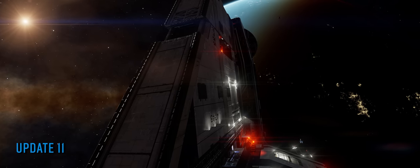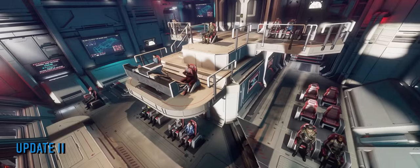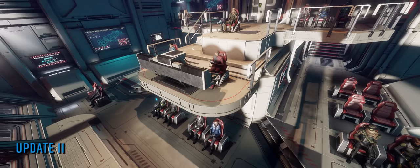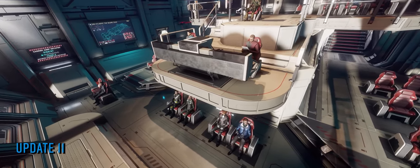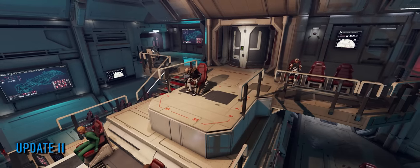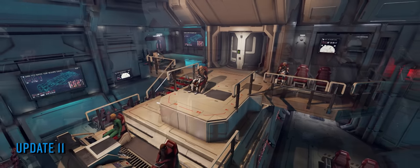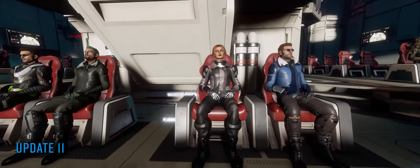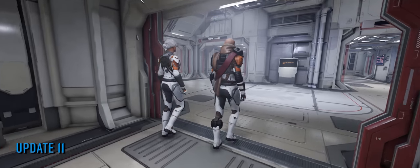Update 11 brought, among other things, fleet carrier interiors — commanders finally able to land on their fleet carriers, exit their ship, explore the interior space and services, and watch the all-important jump sequence from the communal jump room or the comfort of their very own command chair. The command chair came fitted with a handy UI screen that swung in front of the seated commander but sadly did nothing for the moment, and chat interfaces and the usual on-foot functions would have to wait for another update to be usable while seated.